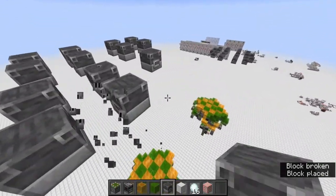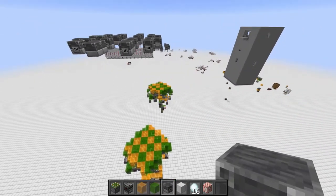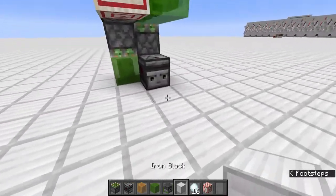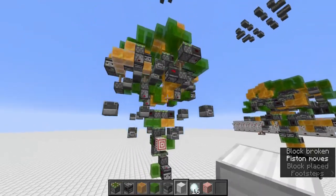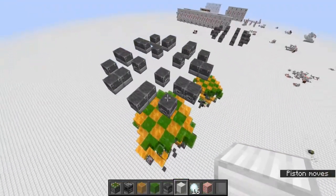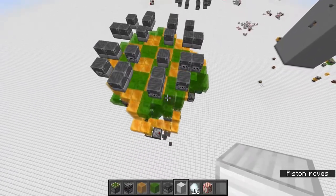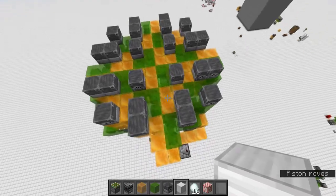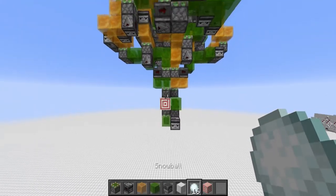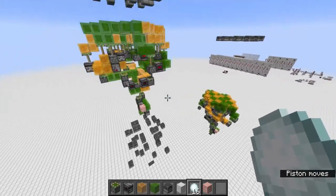This will work but it doesn't look very fancy, so I'll test it right now to see if it works and then we'll decorate it. Let's hope I placed everything correctly — it seems like it. That works! And to go down, you add a dispenser — that's great so I don't have to make an extra machine for that.